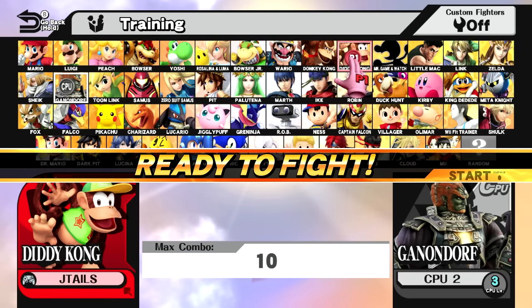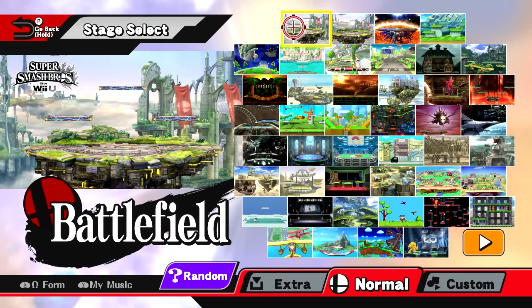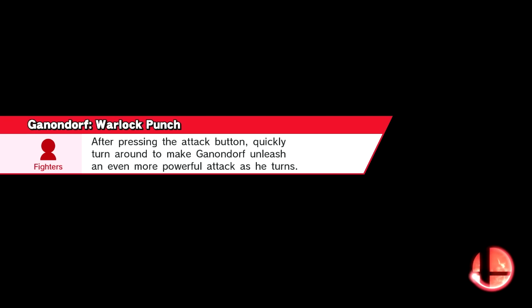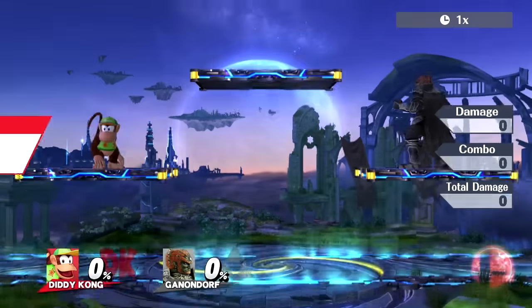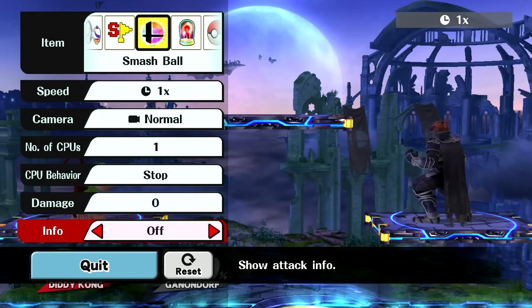What's up guys, Shaitails here for another advanced tutorial video and this one is going to be an across the board video. This works for all characters in the game and I want you to go to Battlefield specifically. Just choose your favorite character and then go to Battlefield. And this ties into my last video about Toon Link's bomb tricks.